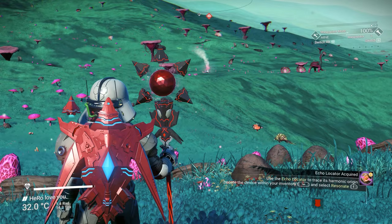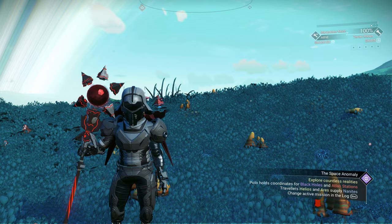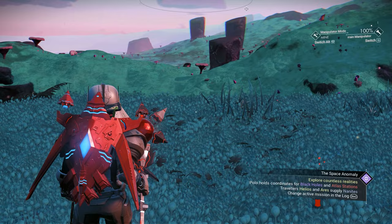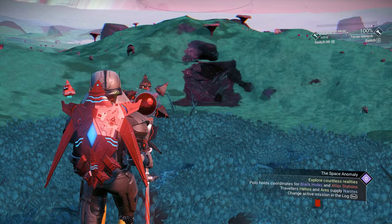You might be asking: I see the new staff, I see the new jetpack — where is the new helmet, and where is the ship? Actually, there is a problem in the expedition. I did finish everything inside the expedition except one mission, and that one mission is preventing me from getting the new ship and the new helmet. It makes the entire screen flicker.